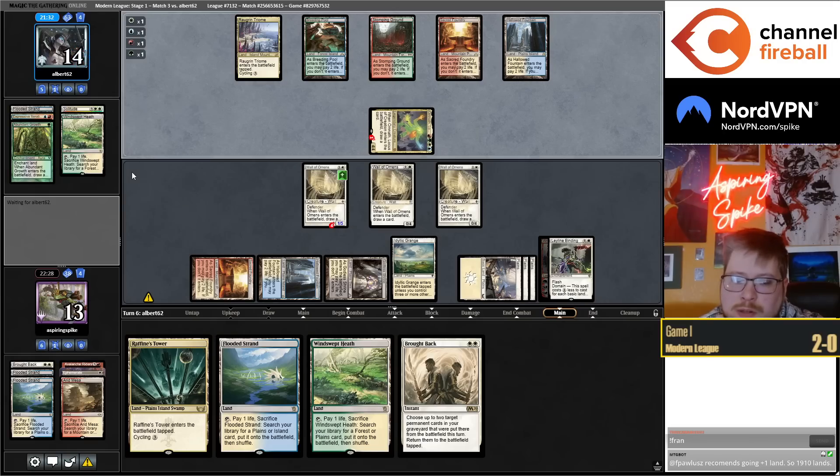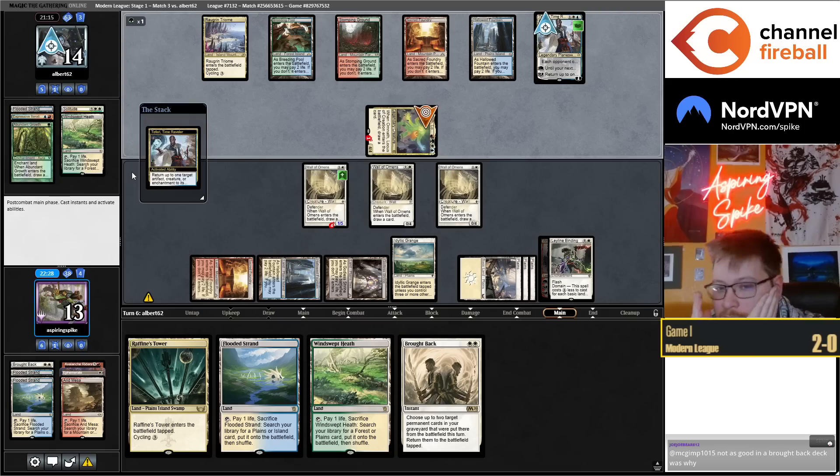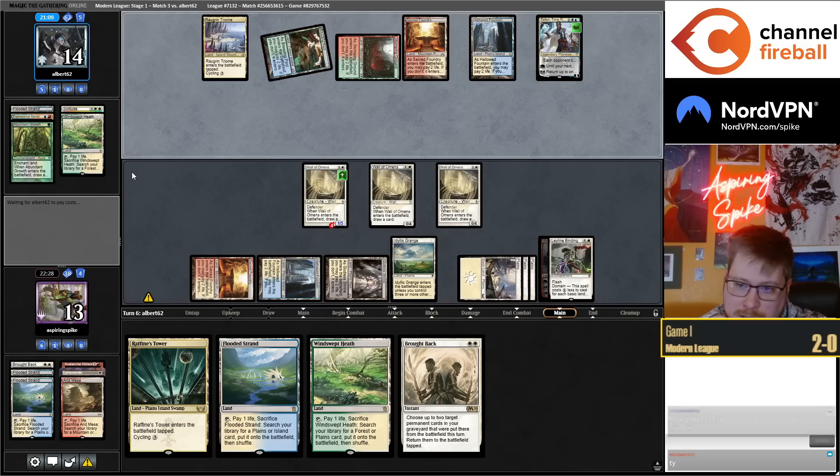Eldritch Evolution into Norn has been good in my testing. The thing is you have to resolve a three-drop into three-drop — it doesn't come down until turn four usually, sometimes turn three. It'll be good when it happens, but I just don't think it's going to happen often enough for me to be particularly excited about this strategy.